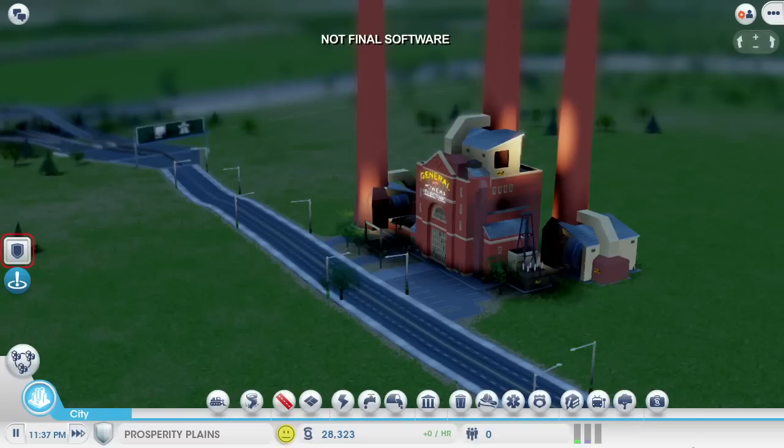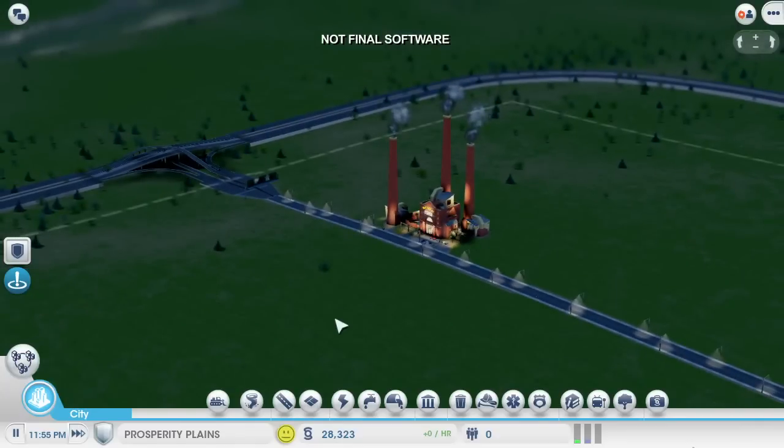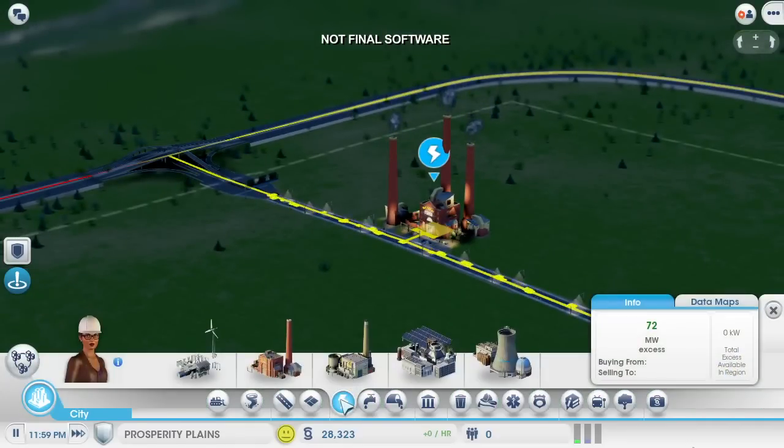One of the cool things about multi-city play is that the Sims are going to drive back and forth between the cities. You can already see some commuters from my casino city making their way over here to work in my coal plant. I'm going to turn on the power data layer — the power is on and flowing nicely.